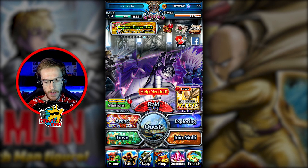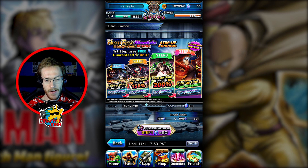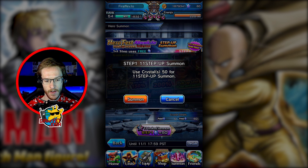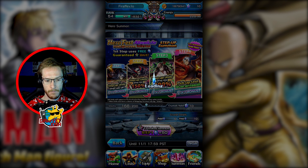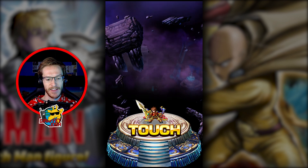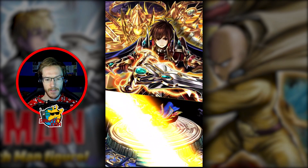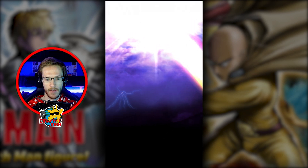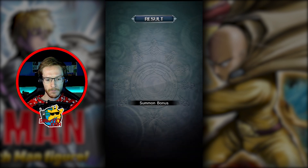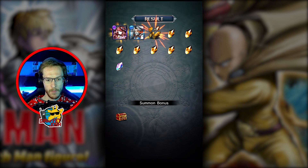So let's jump into the summons and see what we've got. We've got the Halloween summoning here and you're guaranteed a five star. This is the one all of you were telling me to do — I couldn't find it the other day. Come on, at least get a double screen — yes! Come on, give me a good Halloween unit. That's all I'm asking for.